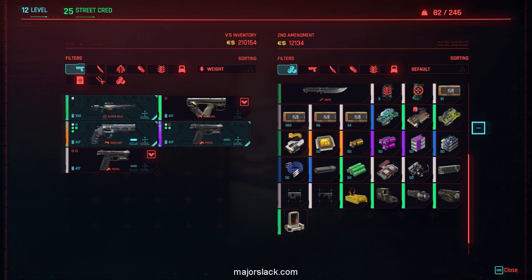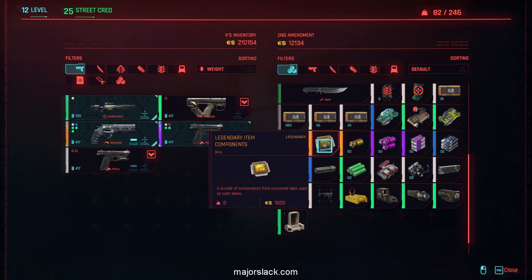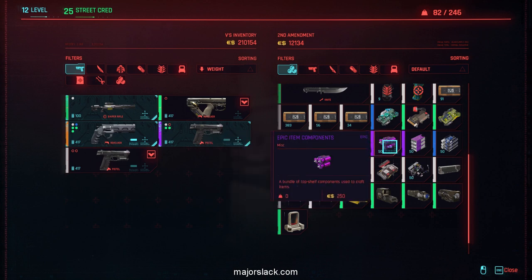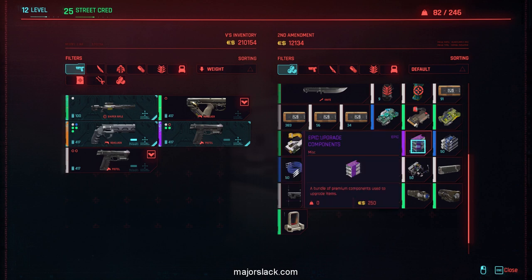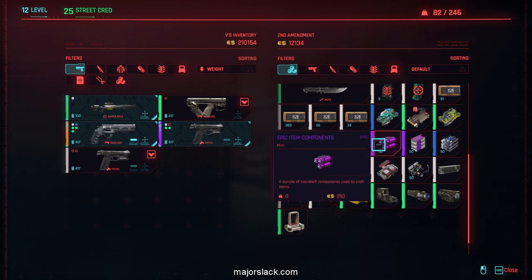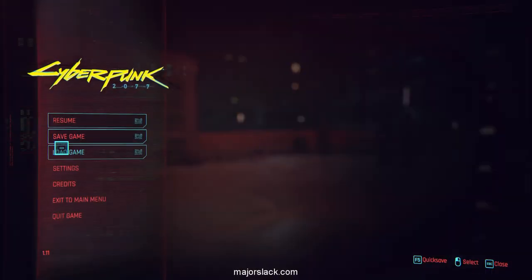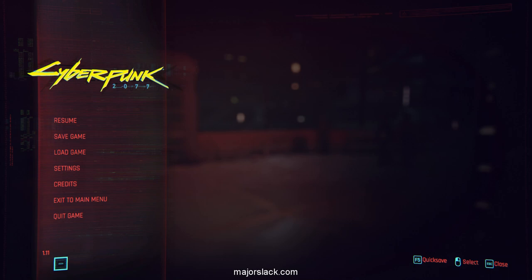Somebody was saying after the new patch that Legendary Components were no longer available for sale — that's simply not true. Here we go: Legendary Upgrade Components, Legendary Upgrade Item Components, Epic Item Components, Epic Upgrade Components — everything is as normal. I'm on patch 1.11, the very latest one.